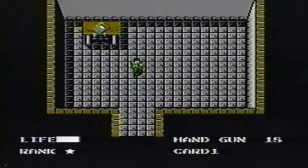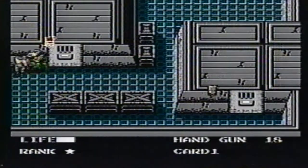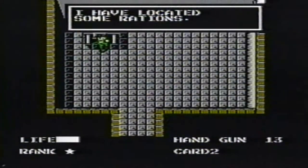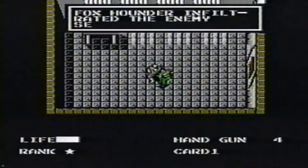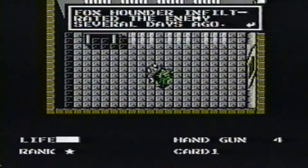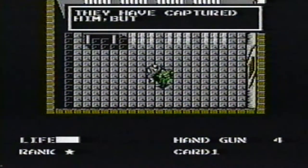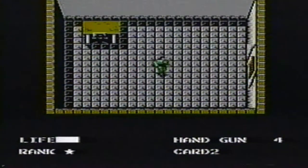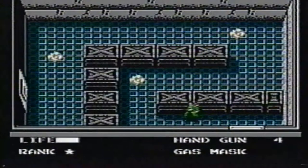Get card number two. Get rations three times. Use card two to get a hint. Get the missiles. Put on the gas mask right away. Get more ammo.